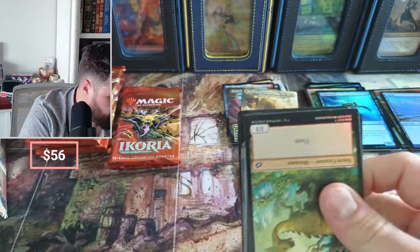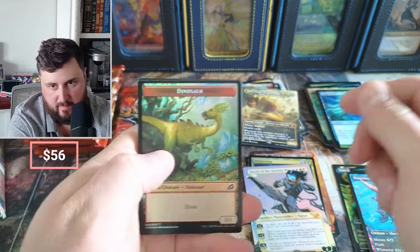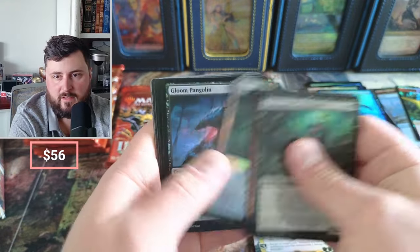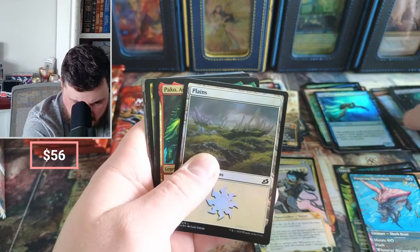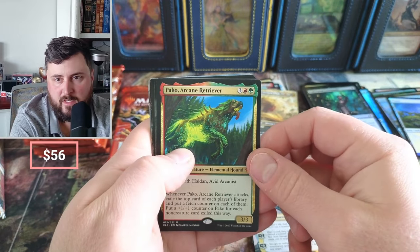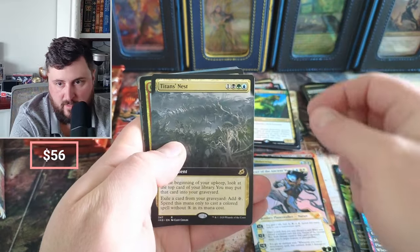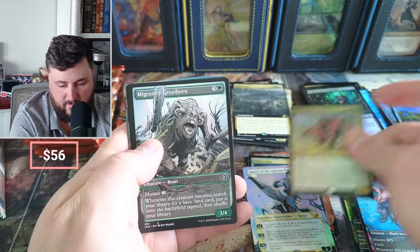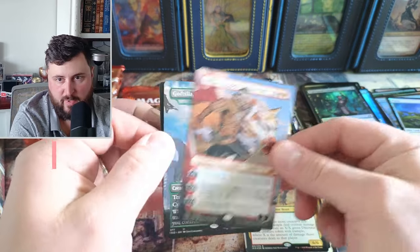That's a pretty good pack with the Triumph and Caesar. The one is worth something but I think that's the wrong one. Dismal, Planes — there we go, we got the Retriever. Partner, partner, Titan's Nest, nothing crazy there. Crasher, Great Horn, Luke, Coppercoat Outcast — he's a couple bucks.